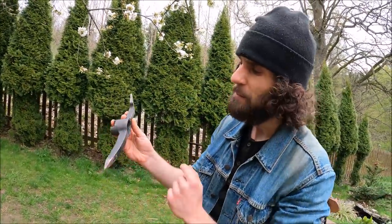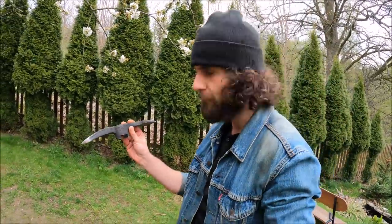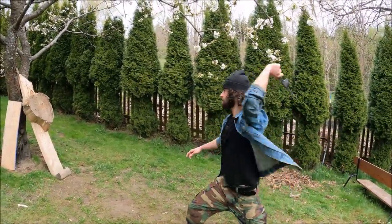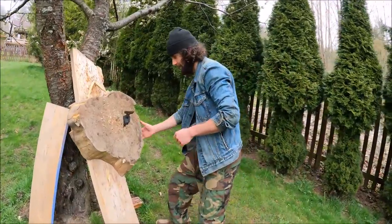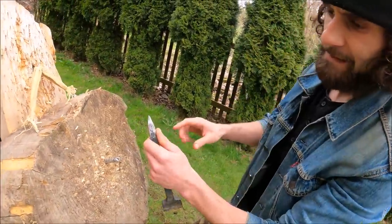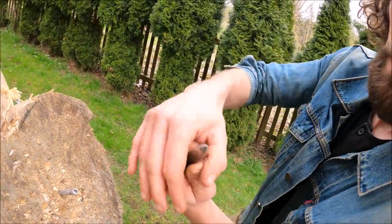Speaking of easier to throw, I think this pickaxe head is gonna be perfect because it's heavy with a nasty spike, and these are used after all for cutting into rock. Let's try a half spin — imagine this nasty spike coming at you! Since they are thicker, the penetration into the wood is less than the previous weapons, but this spike is very very thick. Wow, insane!